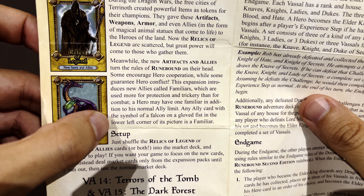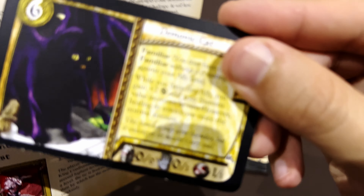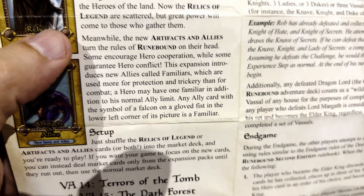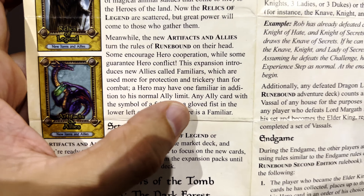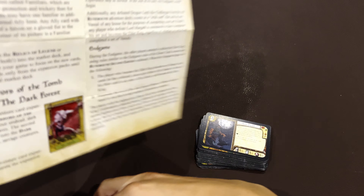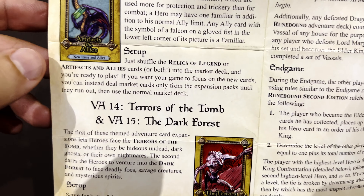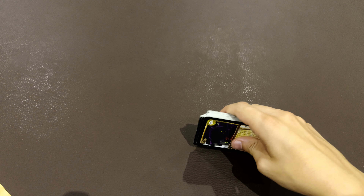Any ally card with the symbol of a falcon on a gloved fist in the lower left corner of its picture is a familiar. For example, this cat — there it is, a falcon — that's a familiar, the Demonic Cat. To use this expansion, you just shuffle Artifacts and Allies into your market deck and you're ready to play. They will pop up randomly on your market deck when you buy.